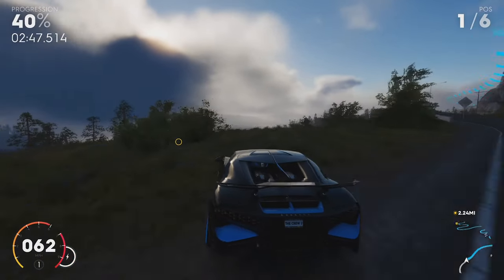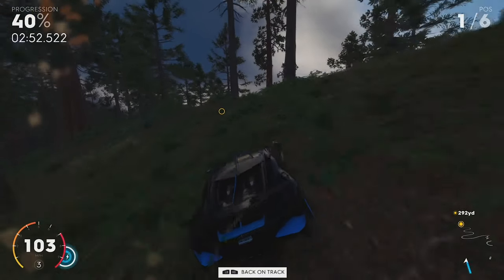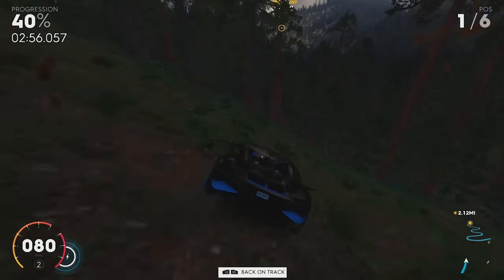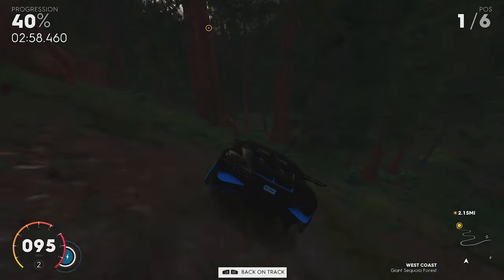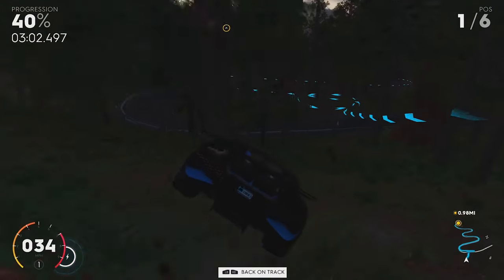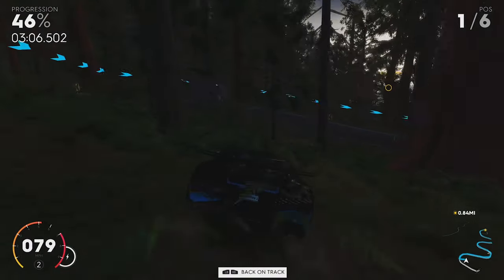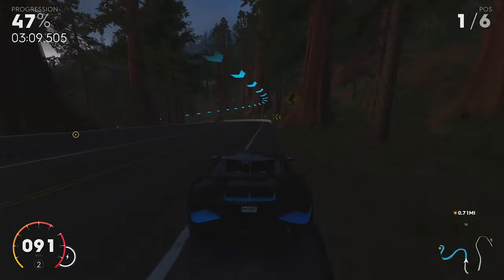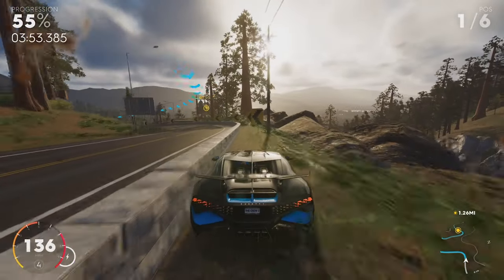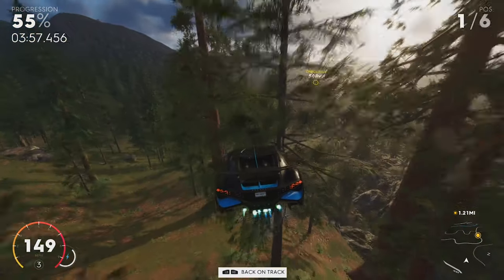At forty percent, you need to cut left and make your way down the hill. There is no exact science to this cut — just try your best to avoid all of the trees and make your way down the hill like I'm showing you here. At fifty-five percent, you're going to cut right of the barrier, and then make your way down the hill again towards the next checkpoint.